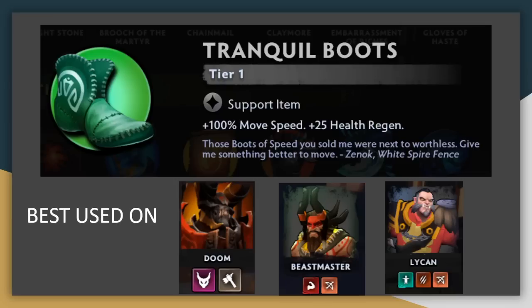Finally, Tranquil Boots: the move speed is not really that important, although it is kind of noticeable on melee heroes. The 25 health regen is pretty strong in the early game, but not so much in the mid and late game. With the recent doubling of health totals, fights do drag out longer, but it's still a struggle for this to compete with the flat health bonus from an item like Vitality Booster — and that's not a very high bar to clear. These boots are definitely the worst of the tier 1 items.